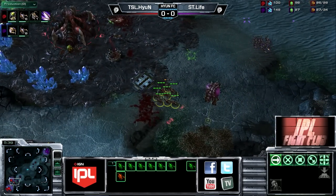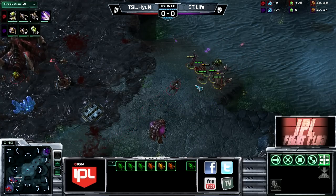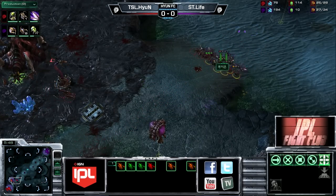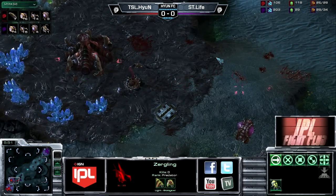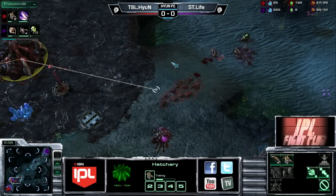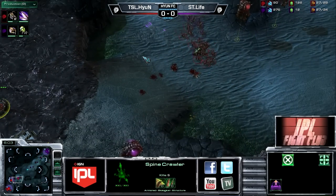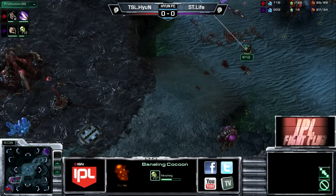Life continuing to pressure but Hyun is only about 30 seconds away from completing speed and his baneling nest is two or three seconds from being done. Let's take a look at the overall worker count - Hyun still up. More importantly he has the second base functioning. He may not have any queens there, but two more are popping up. The spine crawler has already been worth its weight in gold picking off one of the banelings.